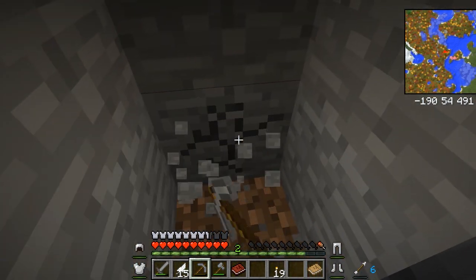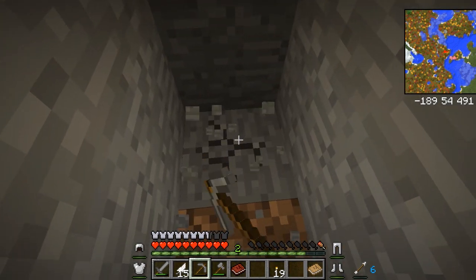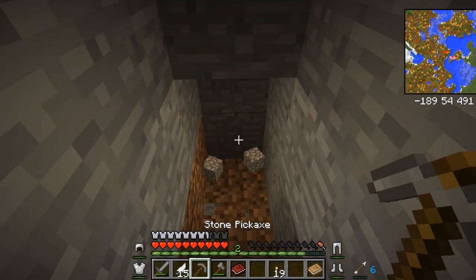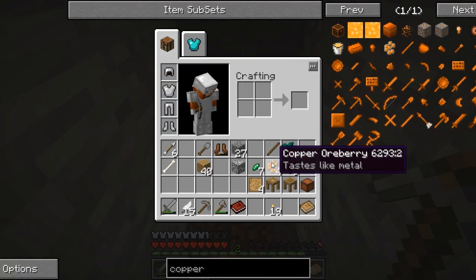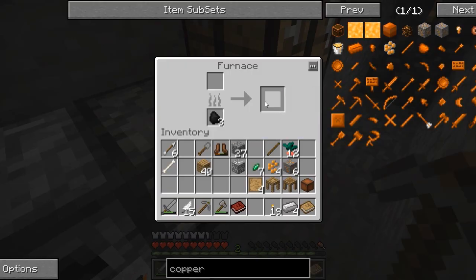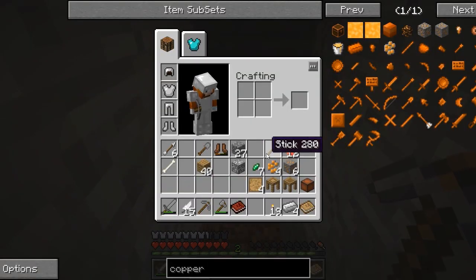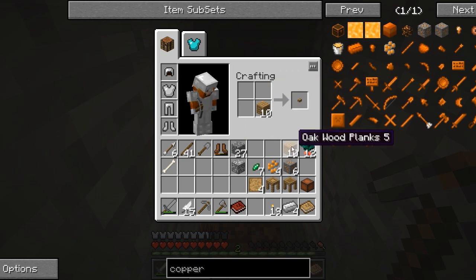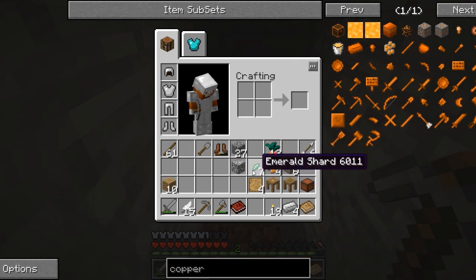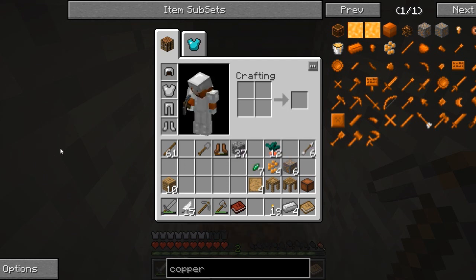When we equip the armor you can see the durability at the bottom of the screen, and it also tells us how many arrows we have — which is awesome. We got some inventory cleaning to do. Let's organize things — torches go here, we'll dump the aluminum ore since we'll find more, and we kept the leather boots from the zombie. Just getting things organized the way I'm comfortable with.